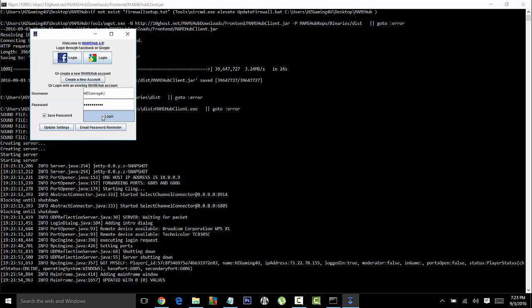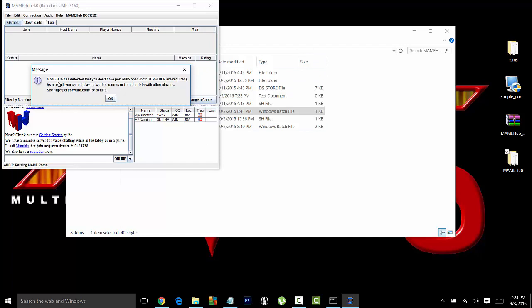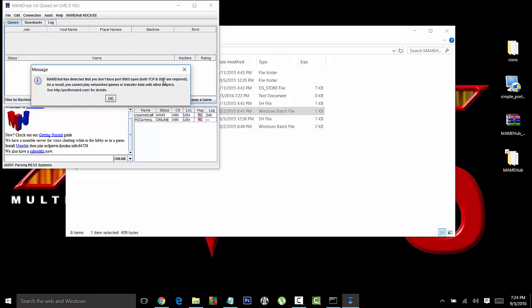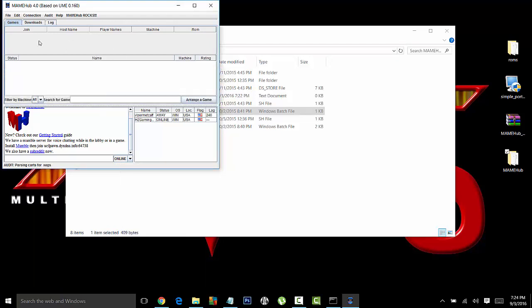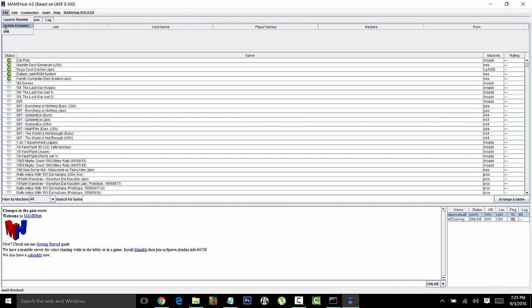Now the first time you log into MAME Hub, it's going to tell you the following: it has detected that you do not have port 6805 open on both TCP and UDP. Remember this port number — 6805. You can write it down if you want. It's going to be the same for everybody. It's also going to tell you that you need to update the emulator — this is a MAME emulator that launches MAME games and allows you to connect with others. If your other friends were online, they'll be listed here.